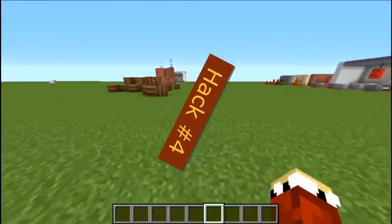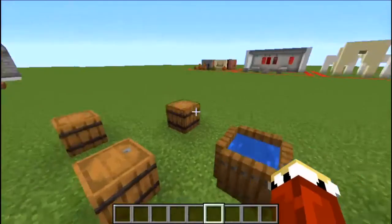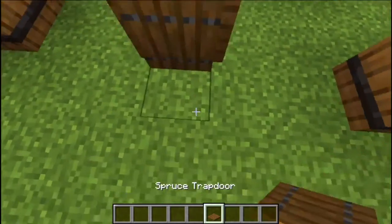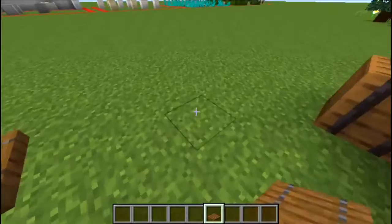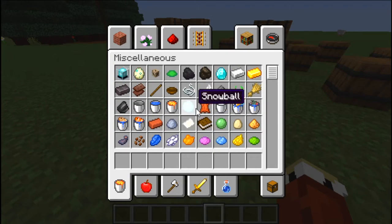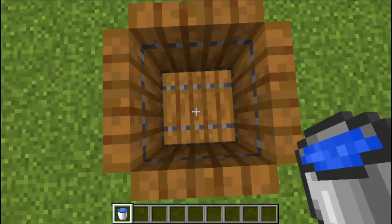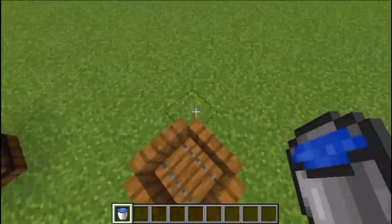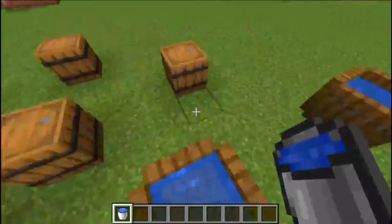This is crates and barrels. We've got some barrels placed in a certain way, and then one barrel that's open and filled with water. How it's made: you take the first trapdoor and go around like that. Then you take a bucket of water, shift and right-click on the trapdoor. There you go — and that's how you get this lovely barrel right here.